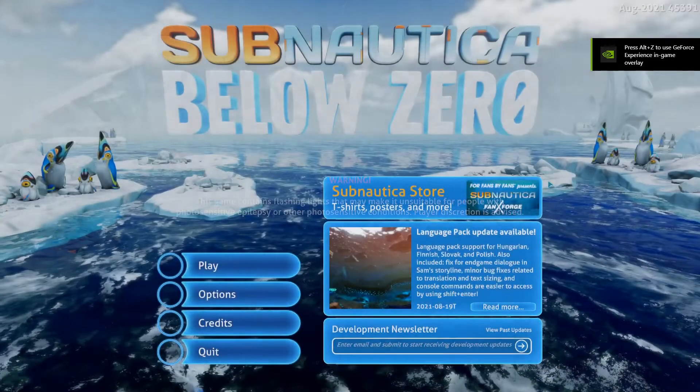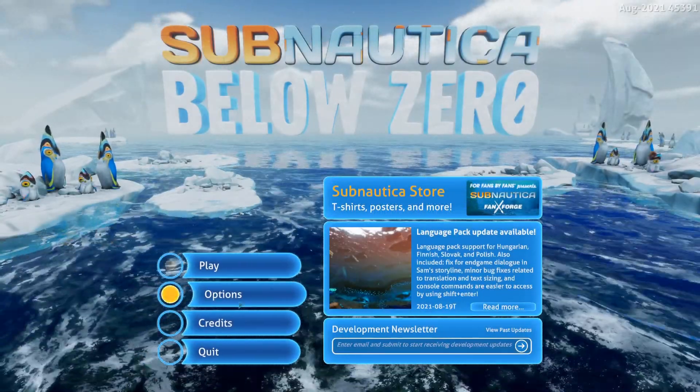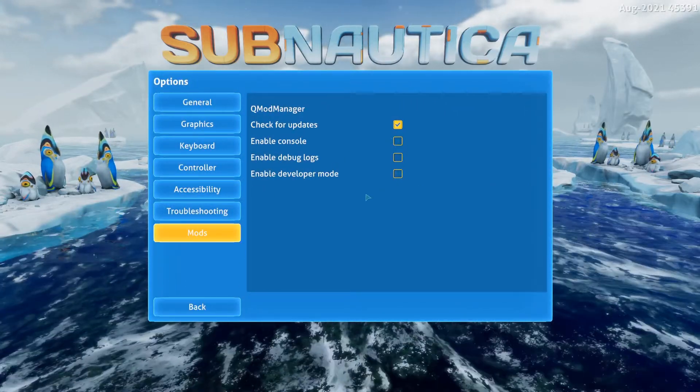The big thing you can tell if you successfully modded the game is if you get past that screen right there. If you get past it, you're good. Now if we go into options, we've got Mods here — check for updates, enable console, enable developer.